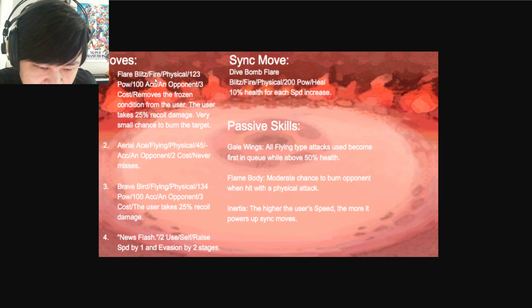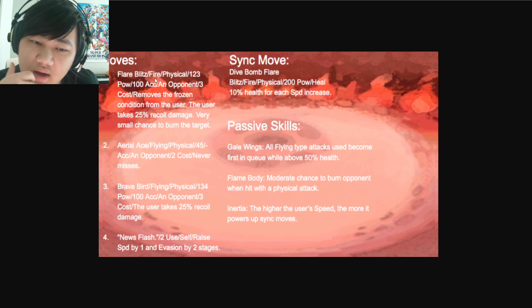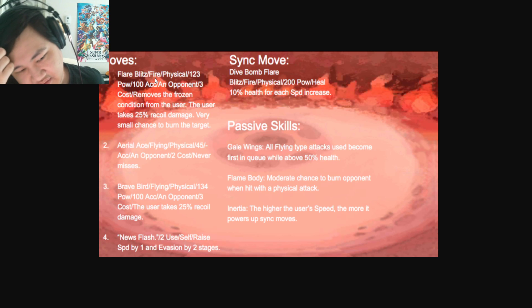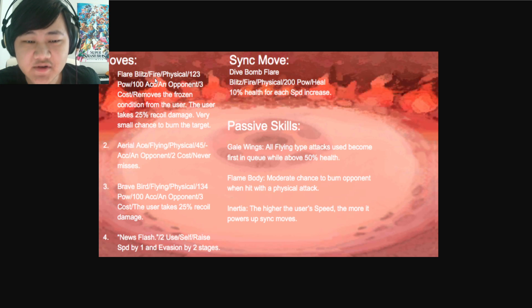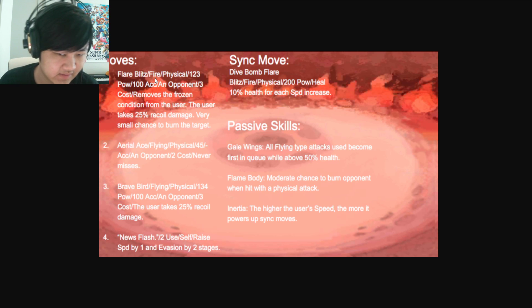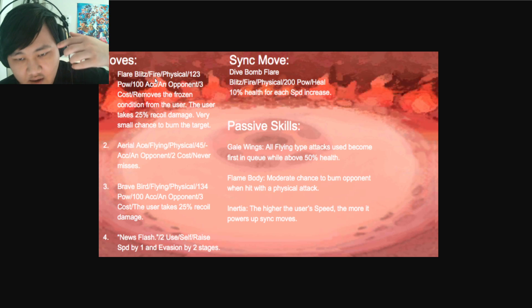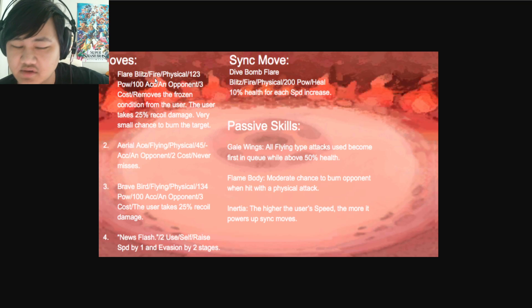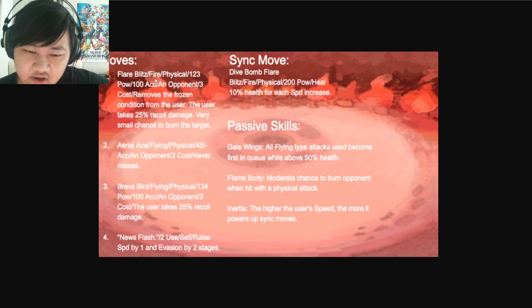Even though the passives don't have Stand Fast, with the recovery on the sync move, if you play it smartly you could still be relatively healthy. As for passives, Gale Wings is very powerful: all Flying-type attacks become first in queue when above 50% health. So if you use it three times, you basically shave a turn off your sync move countdown.